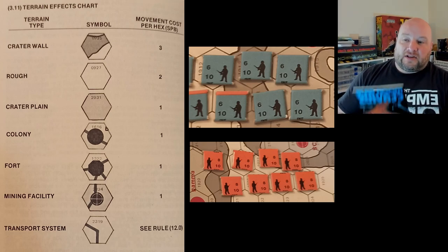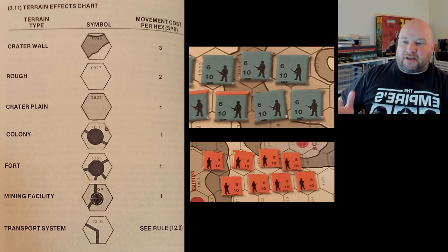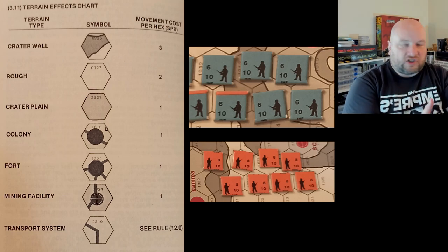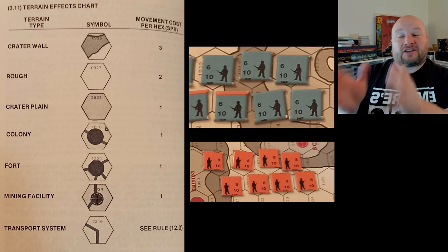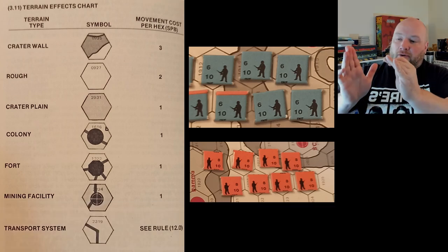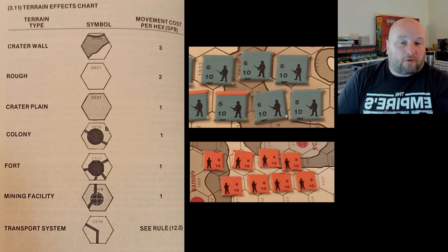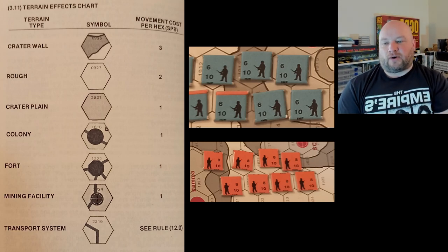The terrain effects chart is actually done right. The movement cost per hex is sorted by cost on the right column — I can't stand it when they sort by terrain type alphabetically. This way I can look and say craters and rough hexes are the only ones I have to worry about; everything else costs one. You still need the chart for symbol reference though, because colonies, forts, and mining facilities could easily be interchangeable if you didn't know.